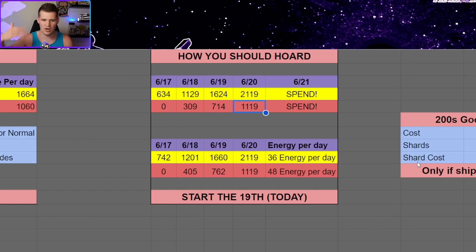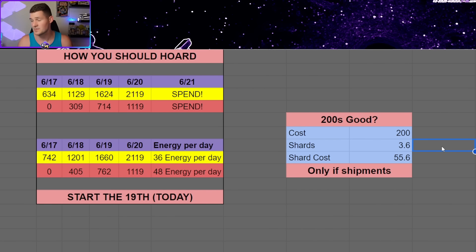Whatever amount you can start hoarding today — the 19th or 18th depending on where you are — do it. Do it again tomorrow, then again the next day, and on the 21st go ahead and spend it all. One question I know I'll get in the comments is: with such late notice, is it worth going into the 200-crystal refreshes for Cantina, considering the 100s won't get us to the max number? The answer is maybe.